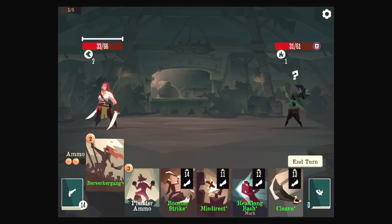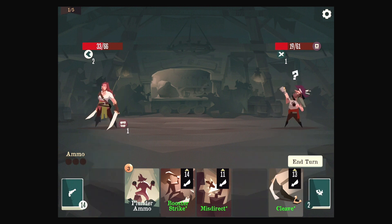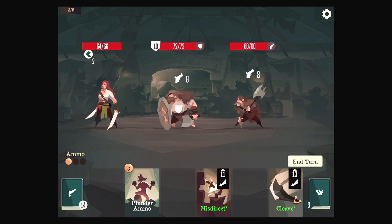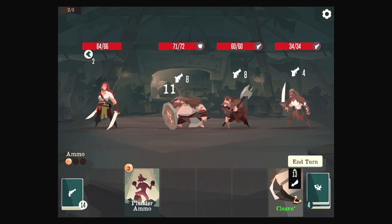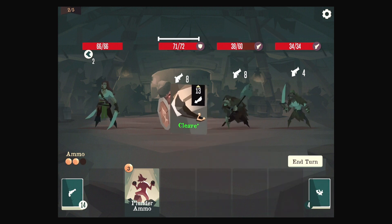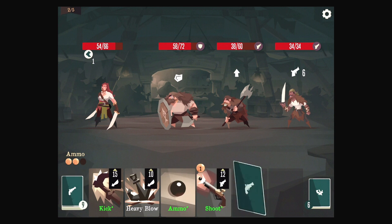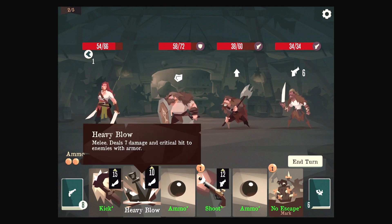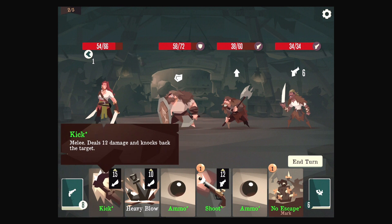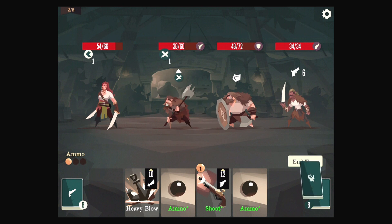So first things first — Headlong Bash. Okay we marked, so this should give us the best healing. Then we have Misdirection. Thankfully we still have our Agility. And Plunder Ammo is useless right now, but now we can actually afford to pay for it — we just have to get there. So I think we kick, No Escape, Heavy Blow. I think we can KO the guy in the middle. There is no escape for you now, sir.